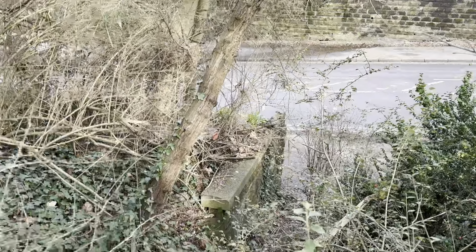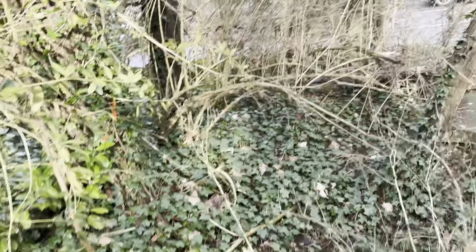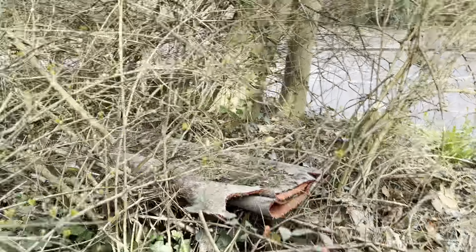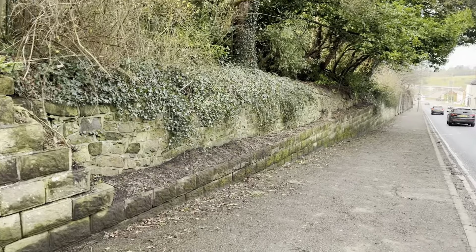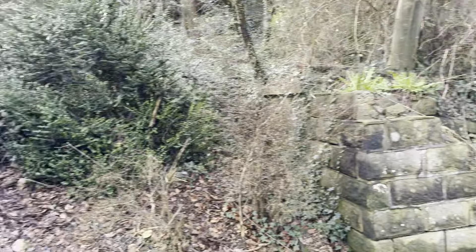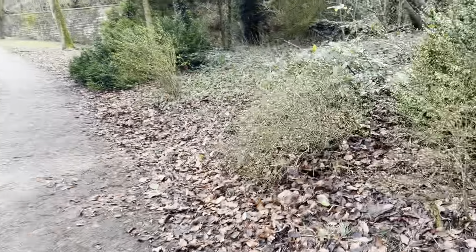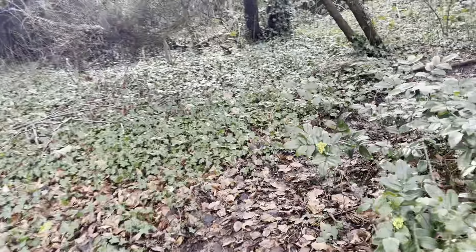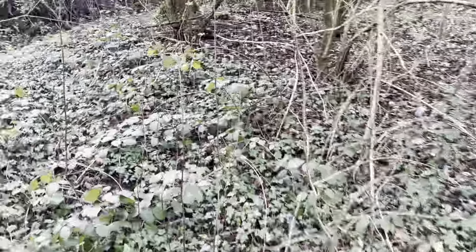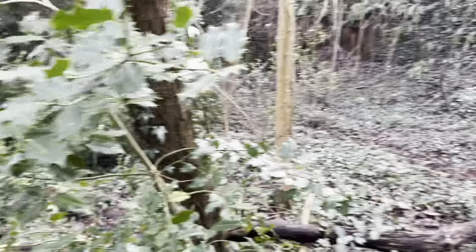If you look at where Mill Street's wall starts — this is the main stone wall that runs across. This is now the woodland area, the stone wall. When it gets down to there it then changes into that sort of mill wall, and then there's a wall of a wall. It looks like this is a gravel wall.